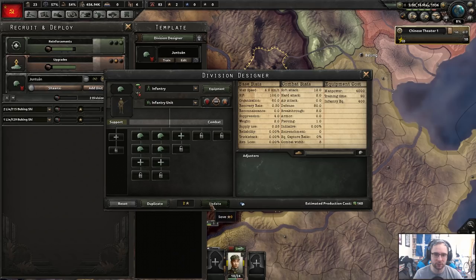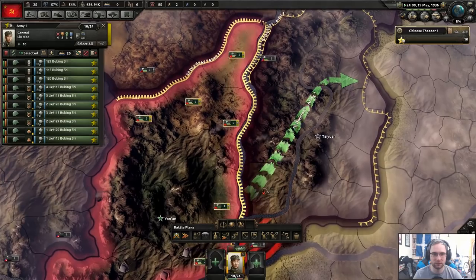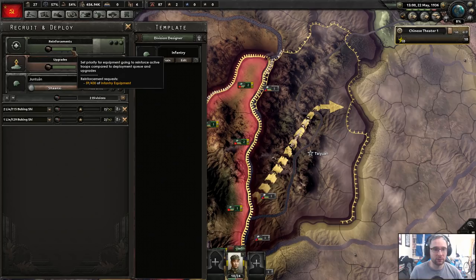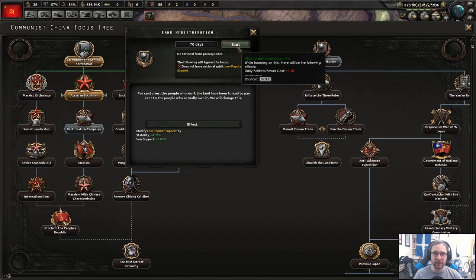All units updated to 'infantry' template. Reinforcement is looking quite favorable — they're almost fully equipped. We've got growing socialism focus. We could go for the rectification campaign to remove power struggles. I think we actually want to try and get ourselves an extra research slot — even if we aren't going military doctrine right now, we'll need that later. We can bypass certain focuses if we no longer have the national spirit 'low popular support,' though there aren't many ways to remove that.